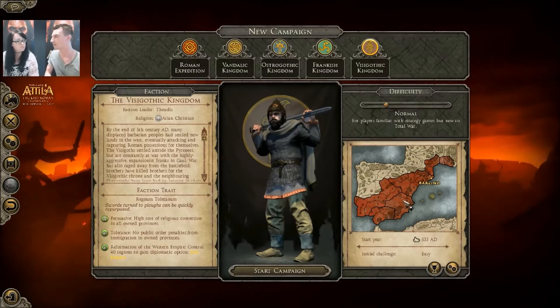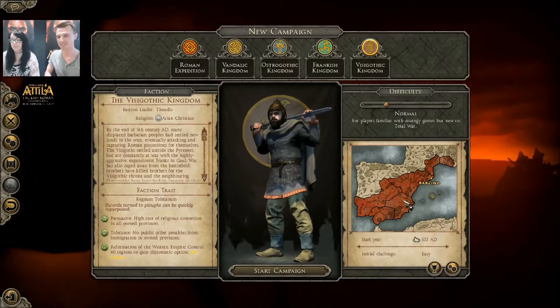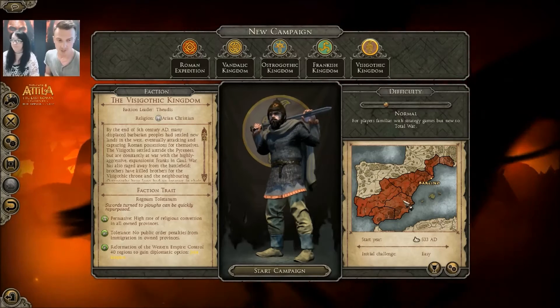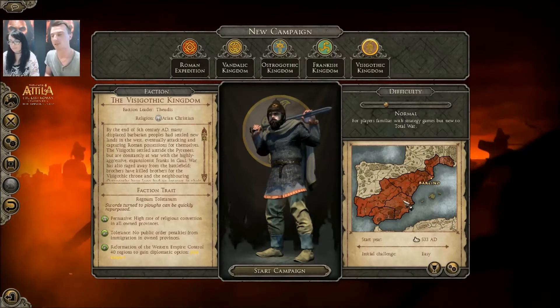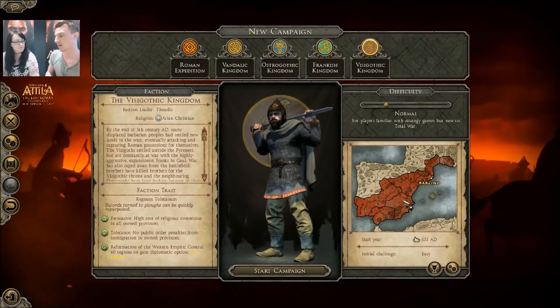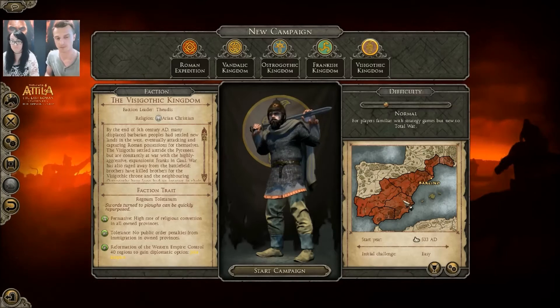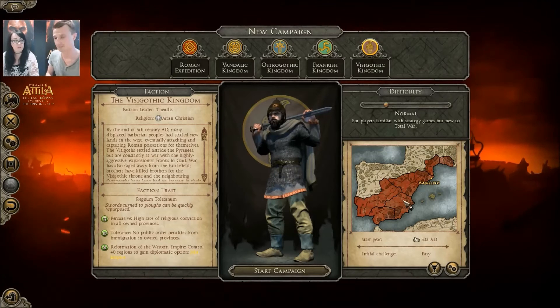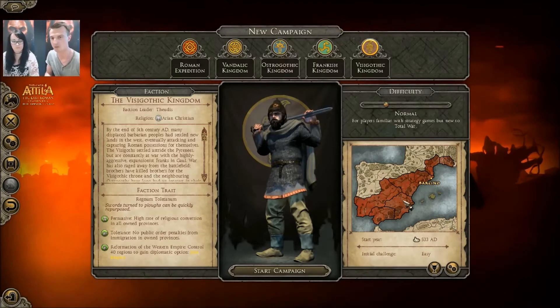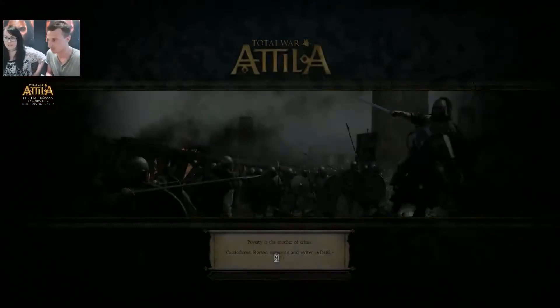I guess we already started the campaign with a lot of enemies, so we'll have a look at that. 'Join Empire' is a new diplomatic option in this campaign — essentially you're asking another kingdom to join yours. I think that's quite interesting. I suggest we start on Normal difficulty. Let's jump into it.